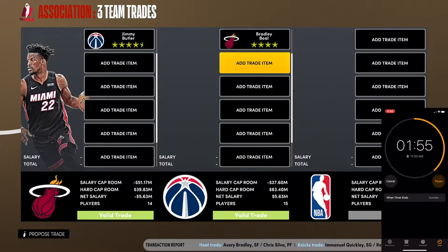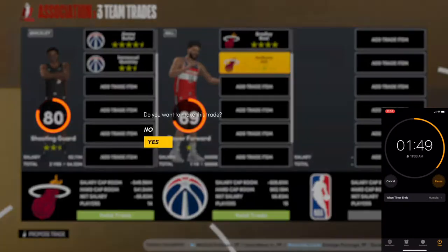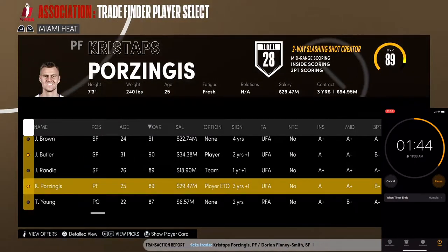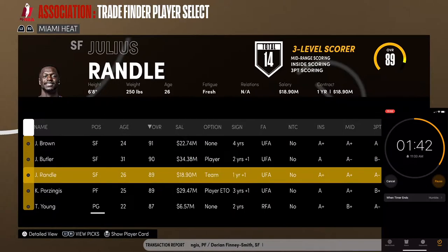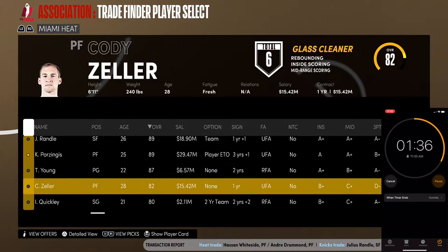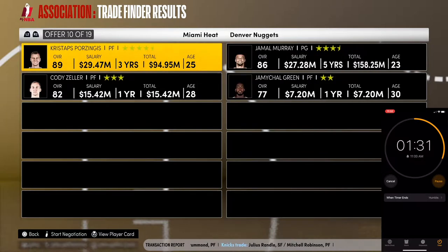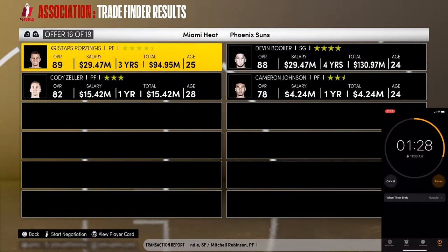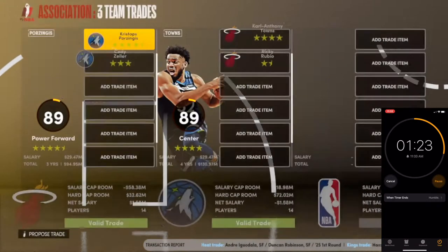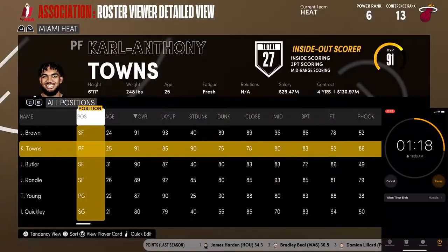We're running out of time. I'll throw in Kyle — you give us this guy. Okay. Let's look at our one through five. We've got one, two, three, four, five — but I don't like Porzingis at center because we don't have defense. I might get Bam back just for defense, but Towns is also here. We're going to get Towns for this.